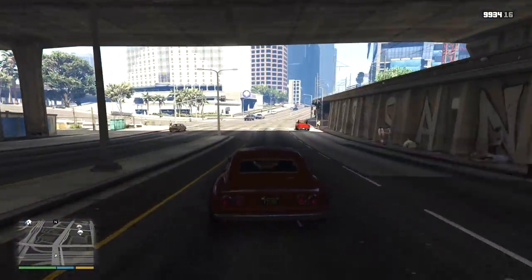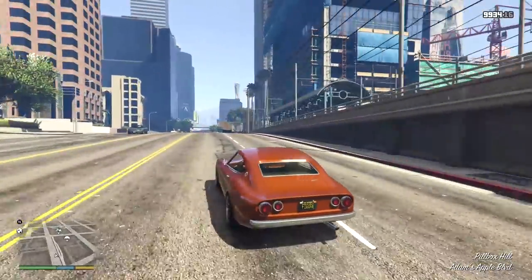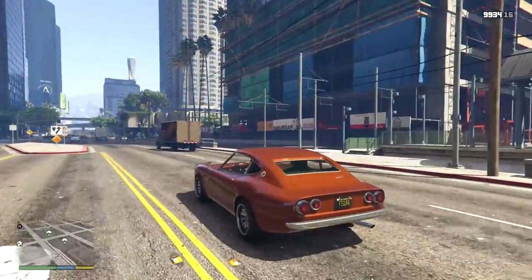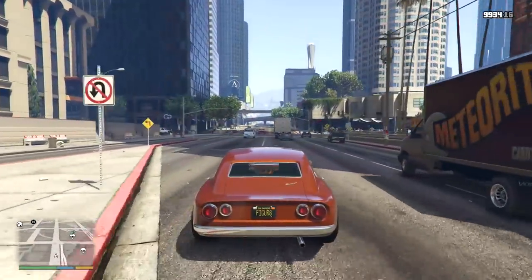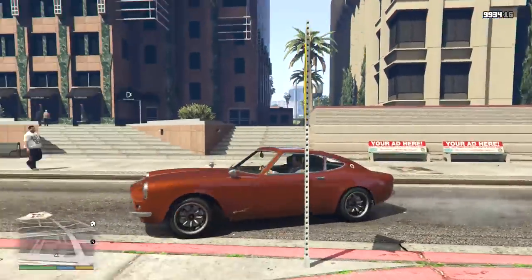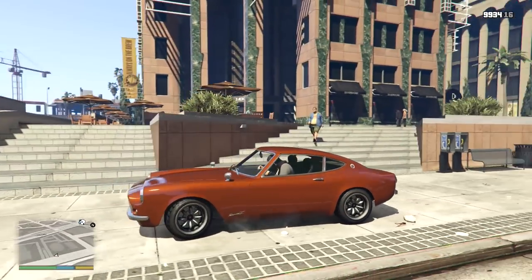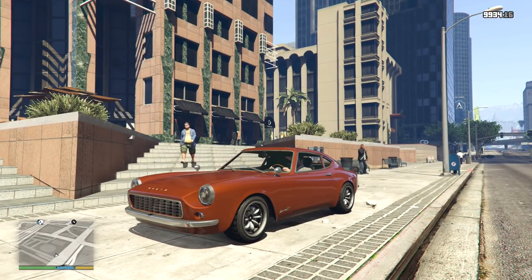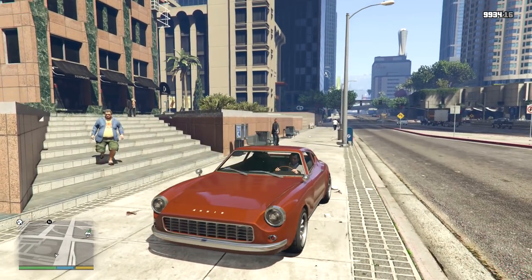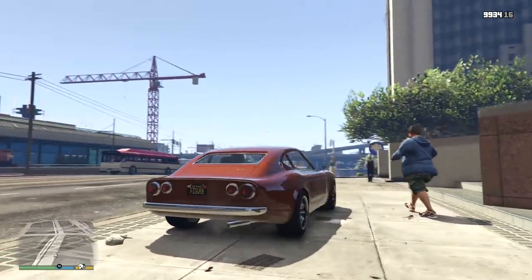For any of you that have played Mafia 3, this is actually a Mafia 3 car that has been pulled out and adapted to fit inside GTA 5 with the right interiors, working doors, windows, and the right badging. This is sort of like a Nissan 240Z, and that is why this is the Anis.